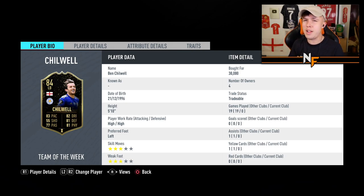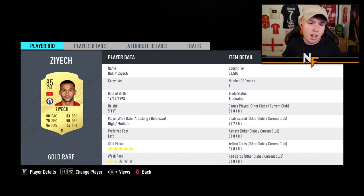At left back, it's Ben Chilwell for 50 million pounds going from Leicester to Chelsea. Personally I'm not sure I rate him that highly, but it'll be interesting to see what he can do in the Chelsea team. As I said, it's basically a Chelsea team — but Chilwell is in there at left back.